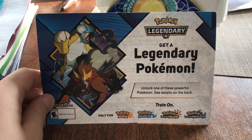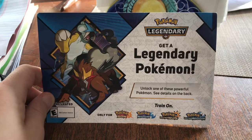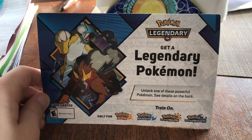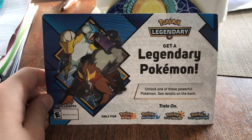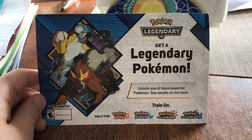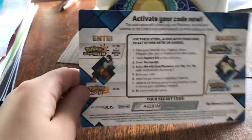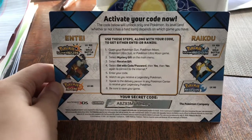This video is for Raikou from the 2018 Pokemon Legendary Event. These cards work for Pokemon Sun, Moon, Ultra Sun, and Ultra Moon. I'm putting this into Ultra Moon, so you'll only find Raikou. As you can see on the back, Entei is for Ultra Sun and Sun, and Raikou is for Ultra Moon and Moon.